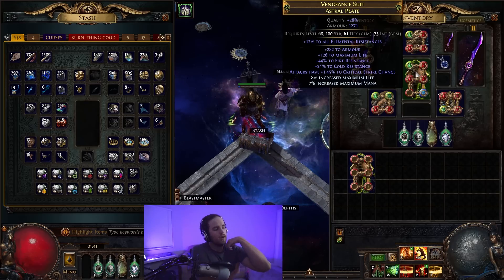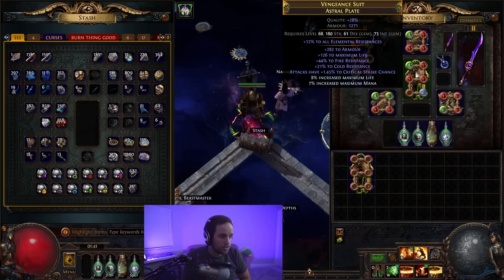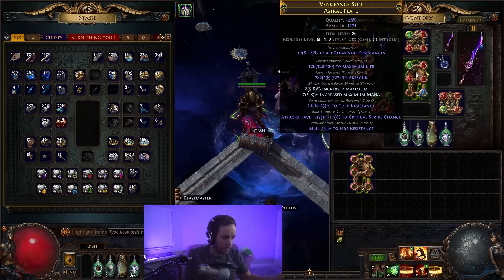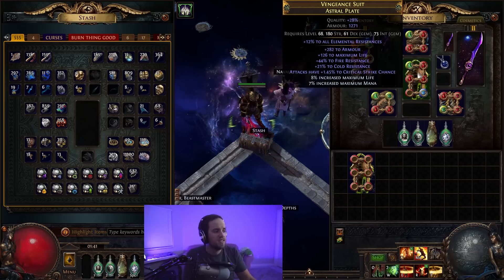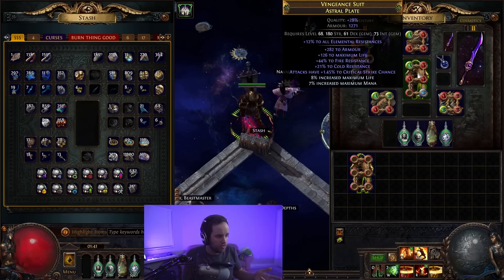This one took me probably 40 fossils before I saw this roll in particular. This was a pretty good result in my opinion. We got a tier one life roll — the highest you can get — a tier two flat armor roll which is pretty good. We would have actually preferred a percentage armor roll because of the base armor being so high. We had an open prefix so we crafted percentage life and percentage mana — just the best thing available to us — and we managed to get two resist modifiers, one low one high, and we got the modifier we were looking for. This isn't the best chess piece but it is quite good for our purposes. It gives us the crit that we need, this is base crit, gives us a bunch of health, bunch of resist, bunch of armor.